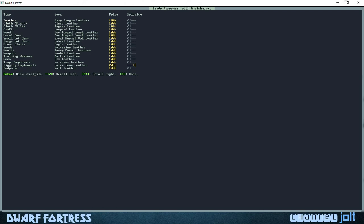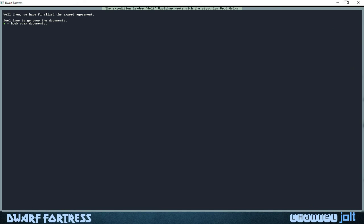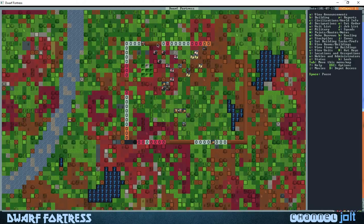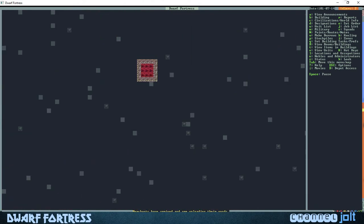Okay, escape for done and then finish picking. This is what they want: they want battle axes, and the highest priority is backpacks. They also want tools. I try to remember that stuff but to be honest it's whatever.